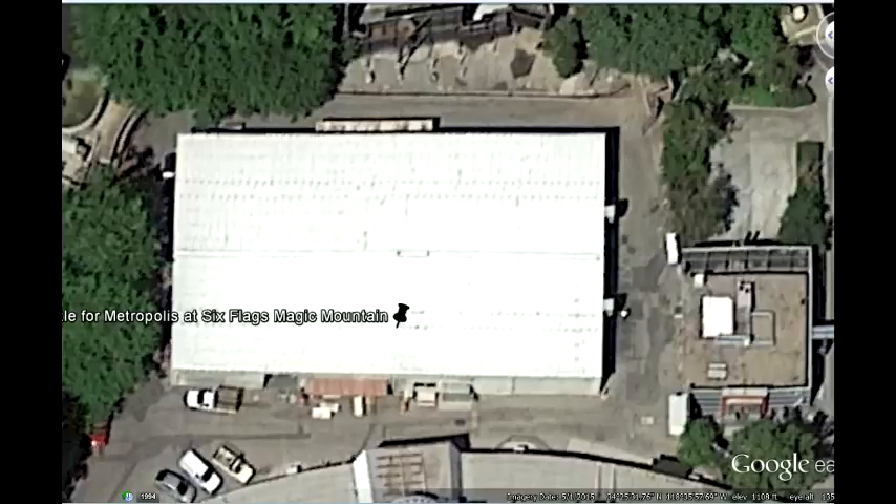The next clip is a Google Earth image I posted of where the dark ride can go. That white thing over there — the big white rectangle — I'm predicting they'll be putting in a Justice League dark ride over there. Though that area is actually used for garbage and stuff like that, and the one to the right isn't a building — it's something for employees to handle.